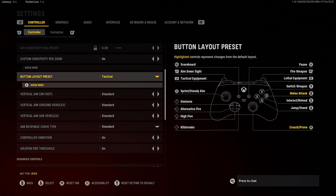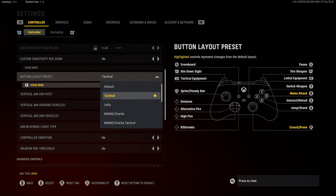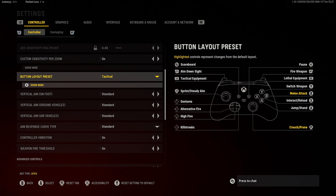My button layout preset is Tactical, which means I crouch with my right stick and punch with B or circle. However, with the Series 2 Elite Controller I have two back paddles — one bound to jump and one to melee. Jumping is essential for slide cancelling, jumping around corners, and jump shots. I like the right stick being crouch or prone. If you don't have an elite or scuff controller, I'd recommend Bumper Jumper or a similar layout.